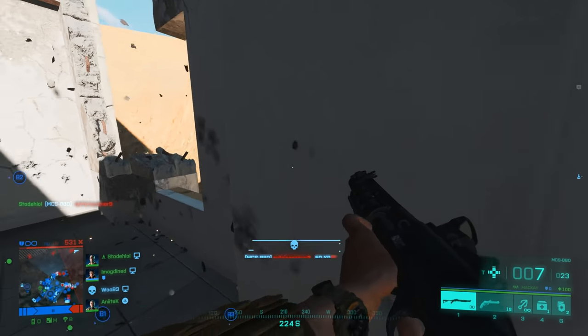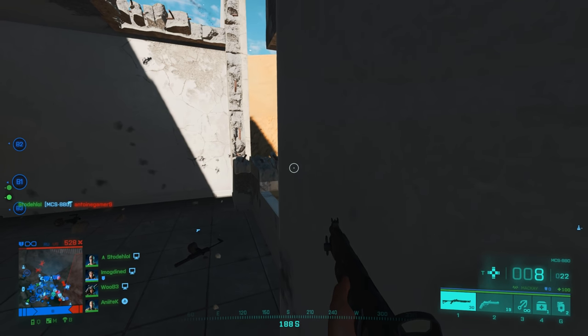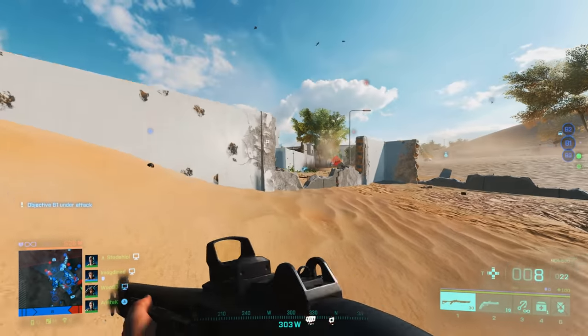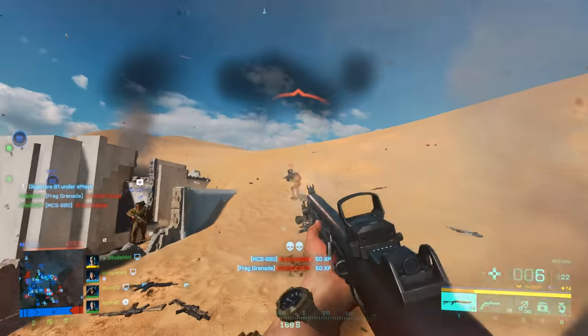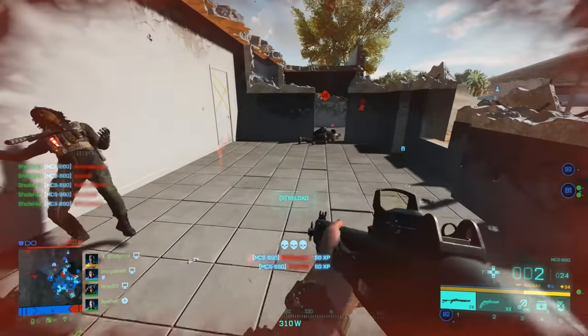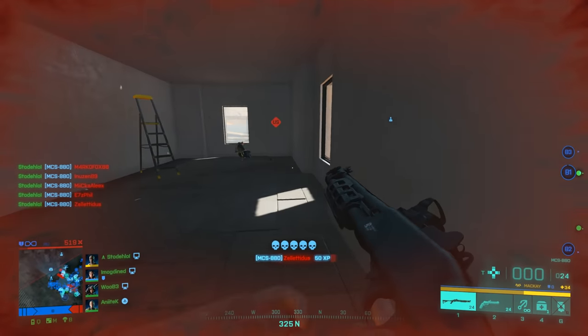Go go go, that works. We let them push because we're in the right place. We can push them — we're gonna need this first, then we're gonna go. Oh my god, that was insane.